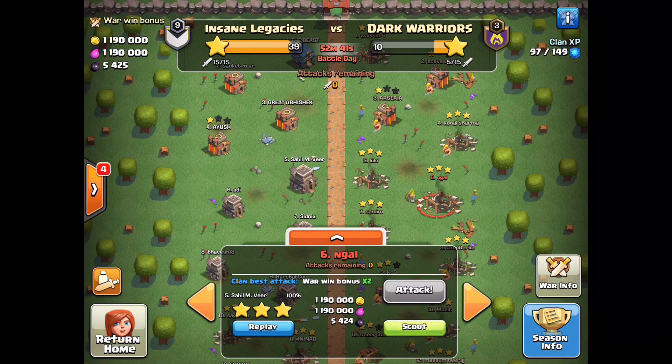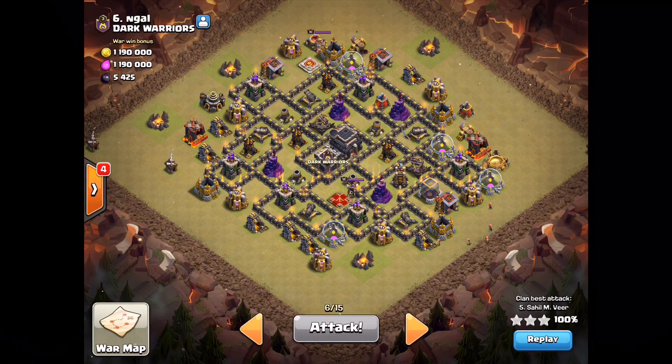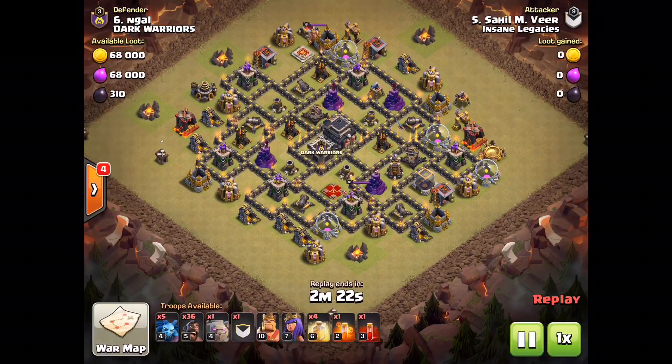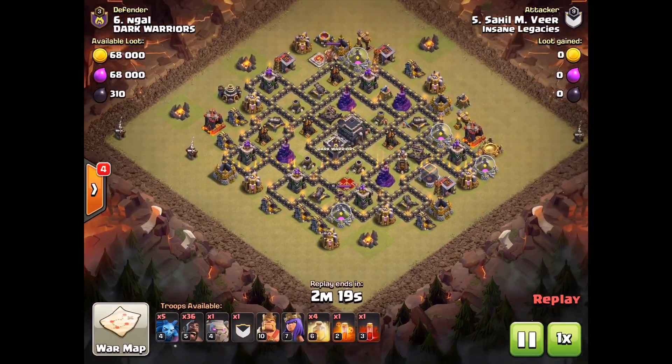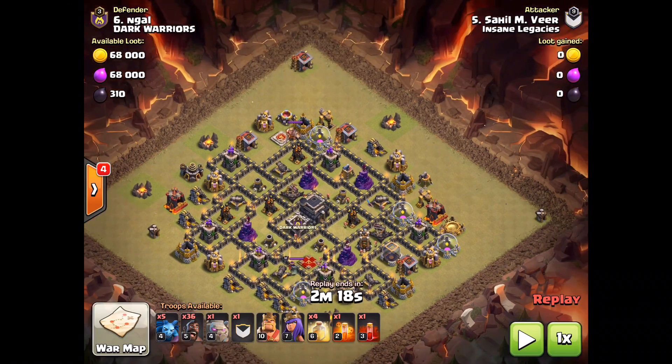The base looked difficult — I studied it for a few hours and discussed it with my brother, who also did a very good attack. I'll show his attack as well. For my attack, I brought 36 Hawks, one golem level 4, and 5 minions, along with the king and queen. I also had level 7 Hawks in the clan castle, 4 healing spells, one poison spell, and one skeleton spell.